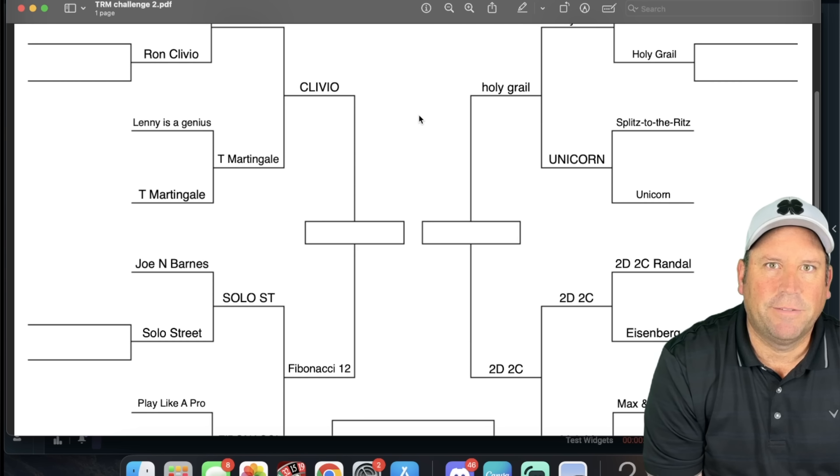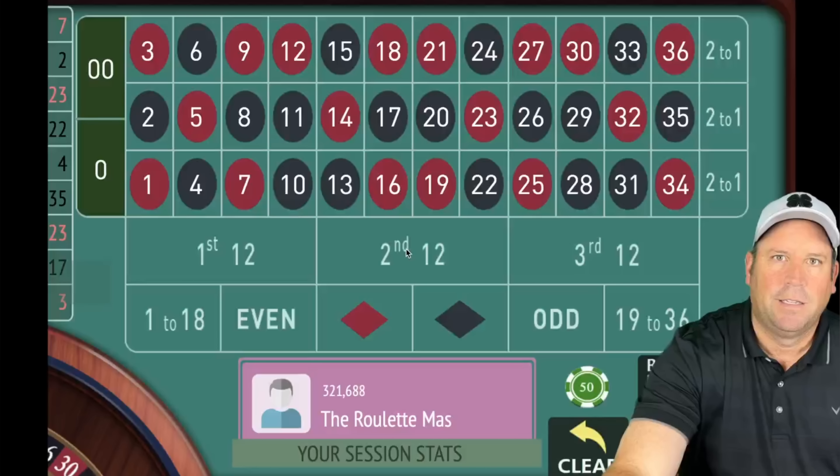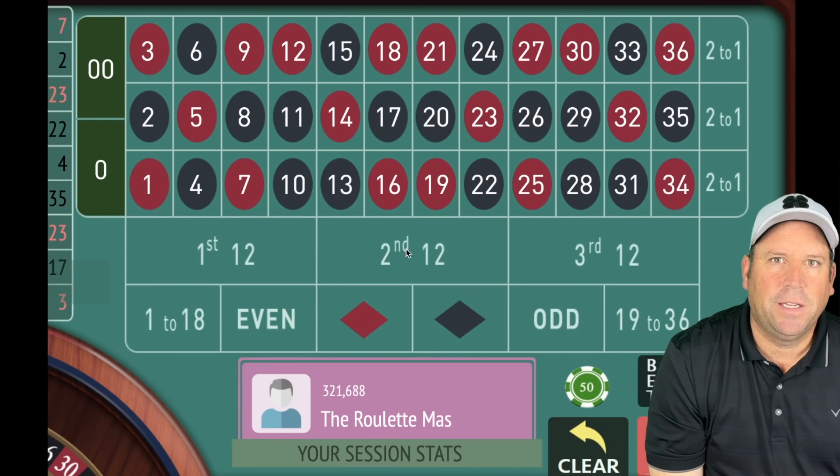Welcome to day 13 of the Roulette Master Bracket Challenge and we're down to the final four teams: Ron Clivio, Fibonacci 12, Holy Grail, and Two Dozen Two Column by Randall. Today's matchup is going to be Ron Clivio versus Fibonacci 12, and I can't wait to see which one moves on to the championship match.